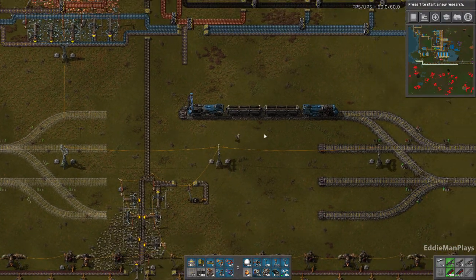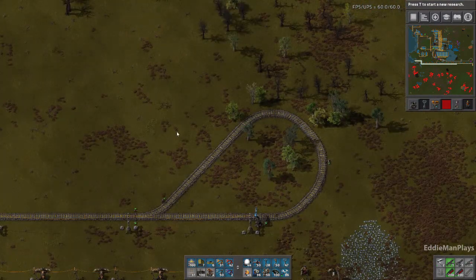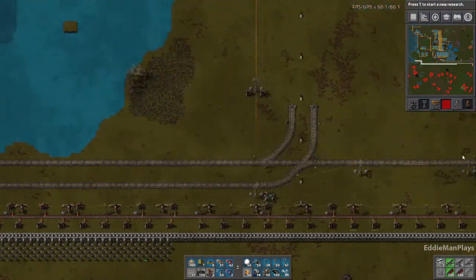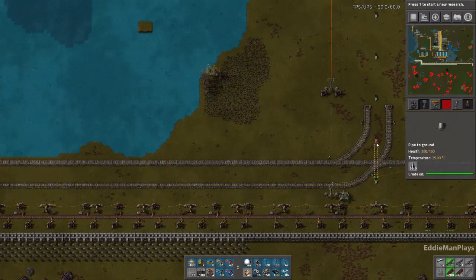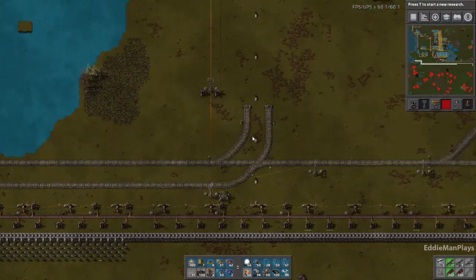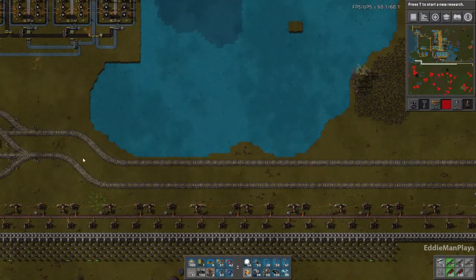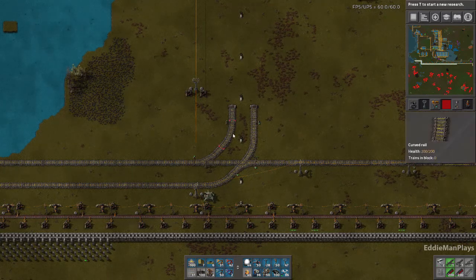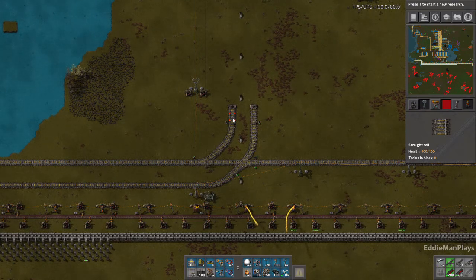I want to redesign this iron here — this is atrocious. I'm going to end up putting one of those stations here, and I might just line these train tracks straight through and move this all up. I know I have these pipes here, but it looks like it just goes right over. I think I might be able to get away with going right above that, plus that's where it's going to turn anyway.